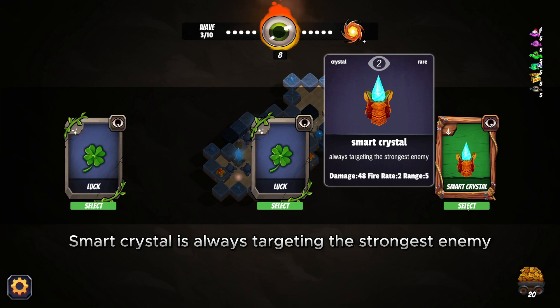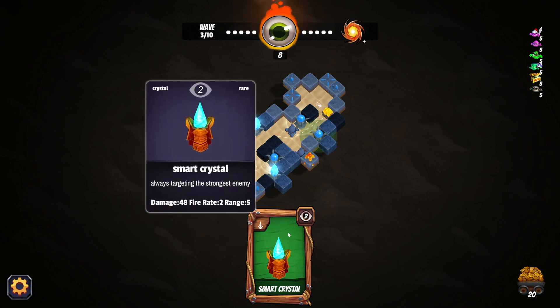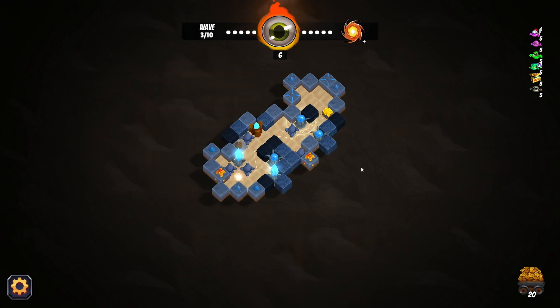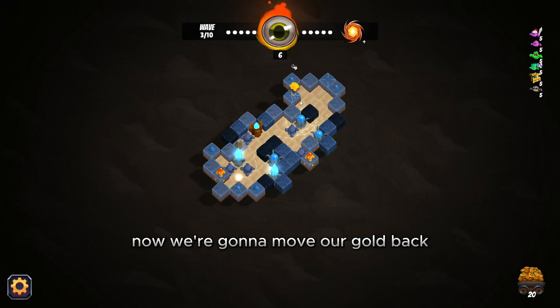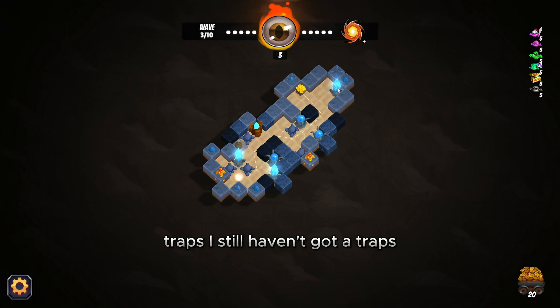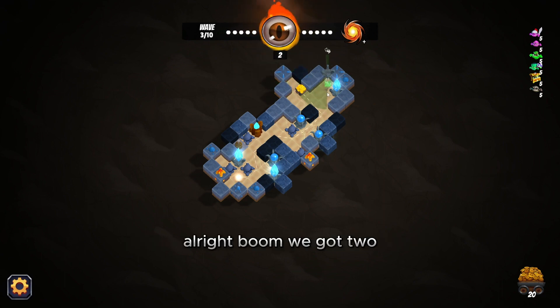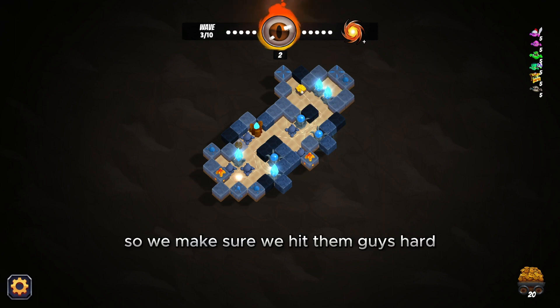Smart Crystal — it always targets the strongest enemy. We like this, it's got good damage. We're going to get that card and put it on this guy right here. We're going to move our gold back. We got another zapper — we need those. Now we have two zappers. We're bringing them up so we make sure we hit them hard before they get to our gold.